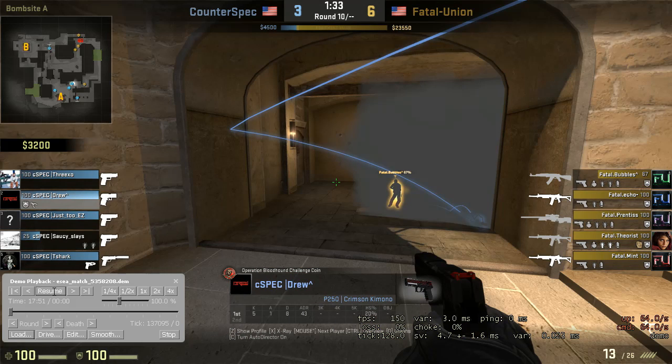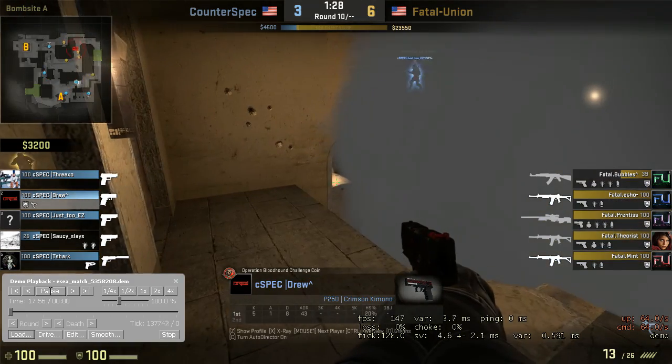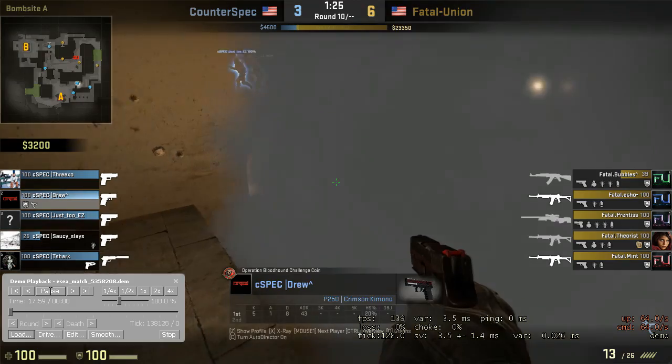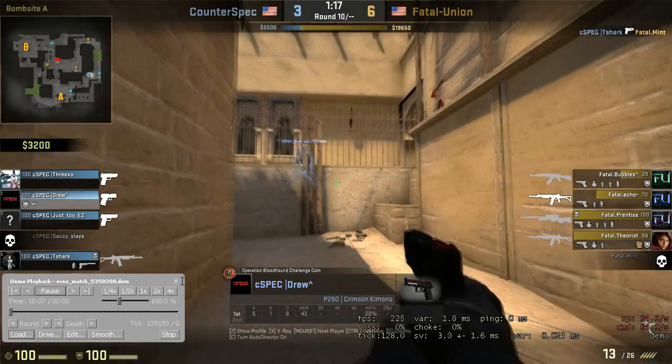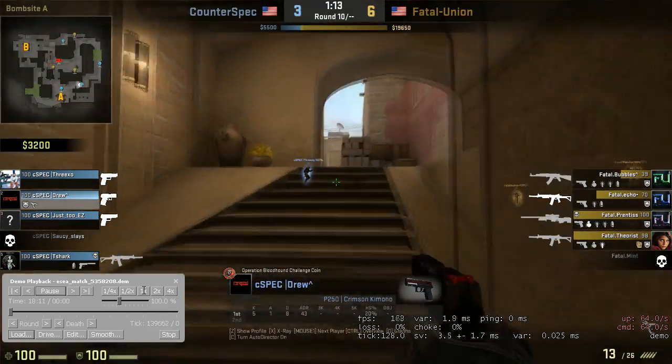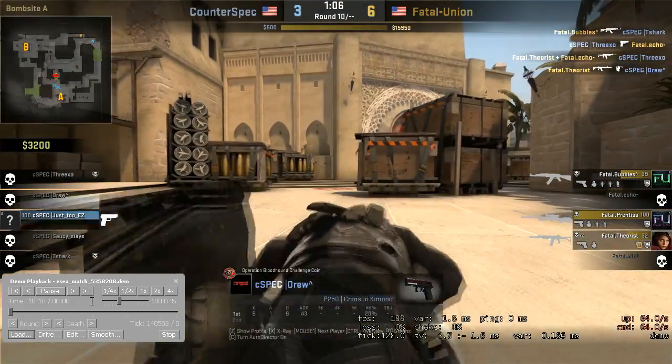I talked earlier about flashing over a ramp and getting the push kill. The smoke here does not work to your advantage — it actually works against you. You guys smoked off ramp and threw a flash into ramp. The guy potentially may be blind, but he knows it's smoked. So you guys have to push all the way through the smoke, get in his face. More than likely he's going to be unflashed by the time you guys can see him because that smoke is there. Try and work on that. Take everything I'm telling you in this video and apply it directly to your game — I guarantee you will be a better Mirage team.